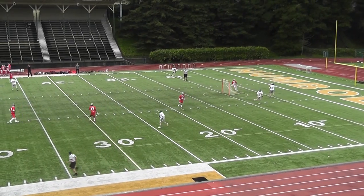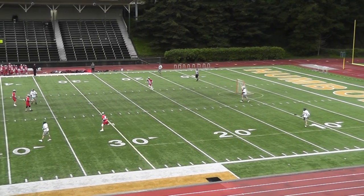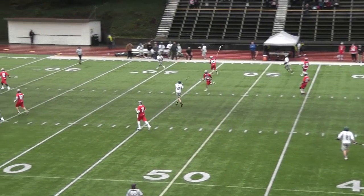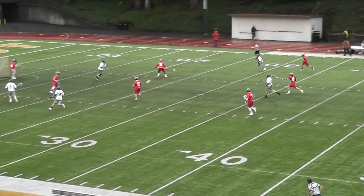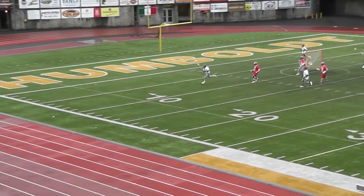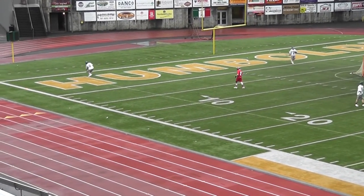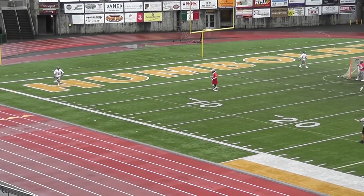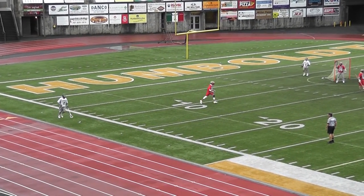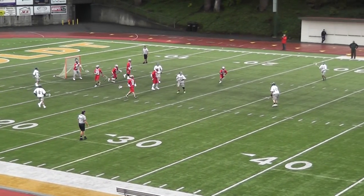Humboldt goalie's got it, he's out of the crease. Justin Yu sets up for a ride, pass to Mitty, Mitty's right down the middle. Tries to pick it off but it gets a pass. Humboldt comes down the field, he rips — it's off cage again. Humboldt still recovers. Nice backup on Humboldt. Swarm! Swarm! The defense seems to go into a zone — swickity swarm.